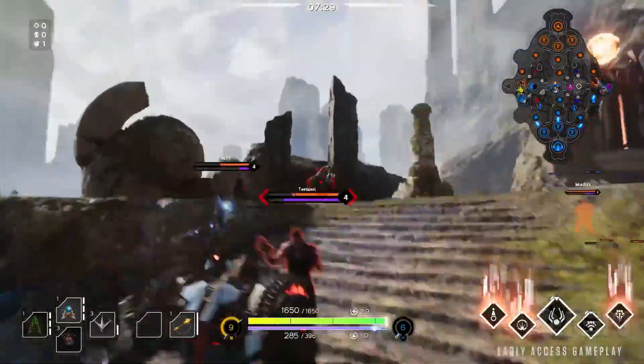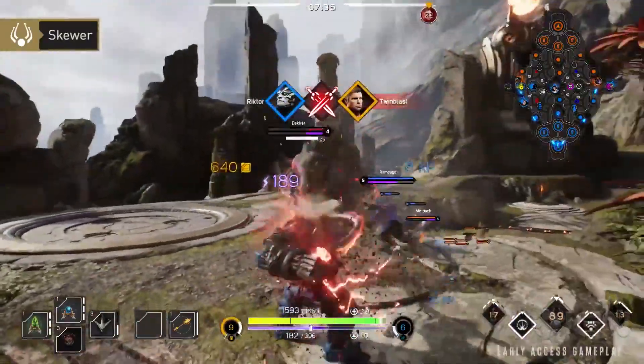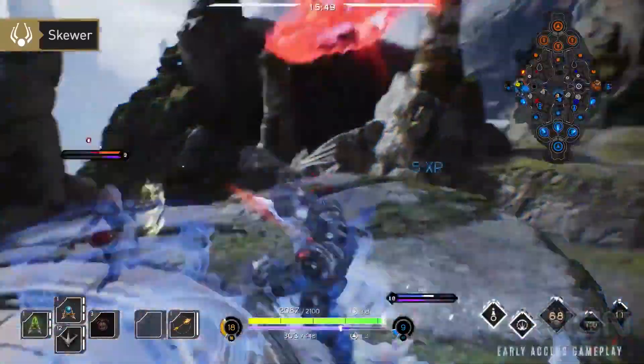And finally, your ultimate: Skewer. Riktor unleashes a deadly web of chains that devastates and stuns enemies. A well-timed Skewer could disrupt an enemy engagement and turn the tide of battle.